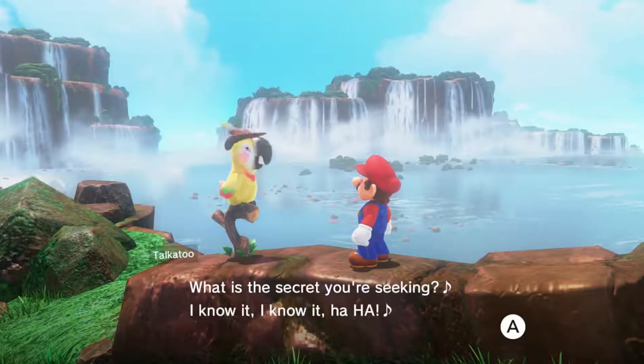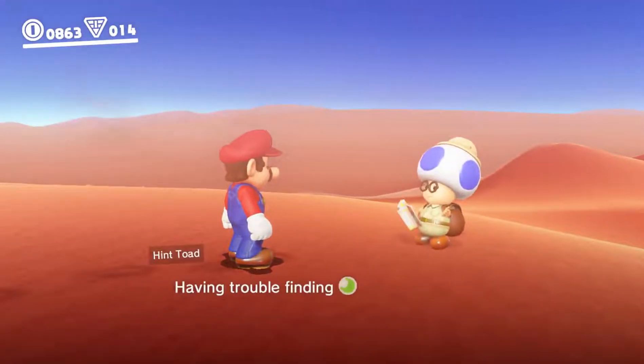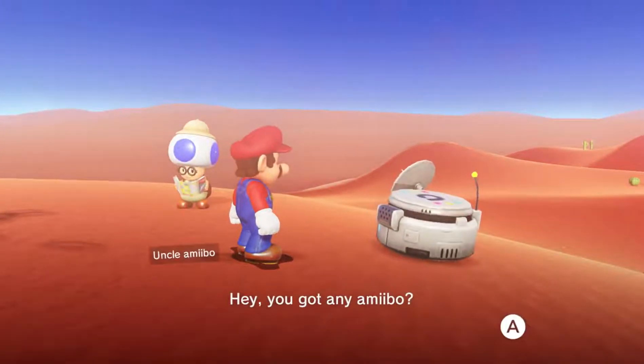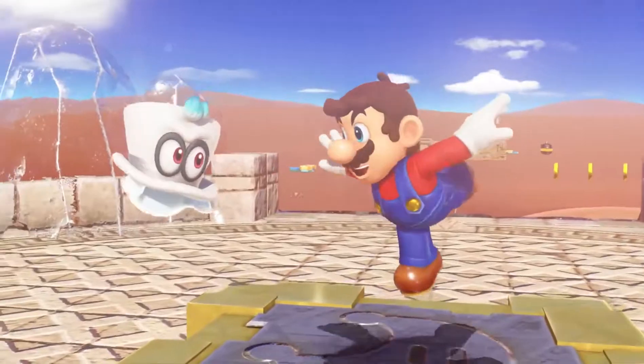Having trouble hunting down power moons? Then try talking to Talkatoo for hints. You could also give a few coins to the Hint Toad, or even tap Amiibo with some help from Uncle Amiibo to reveal a power moon's location on the map. If you're feeling stuck, it's worth a shot.